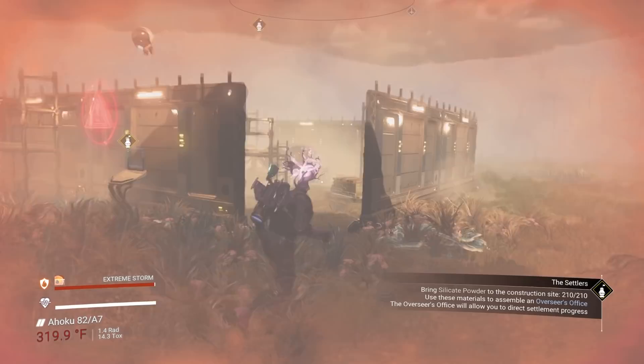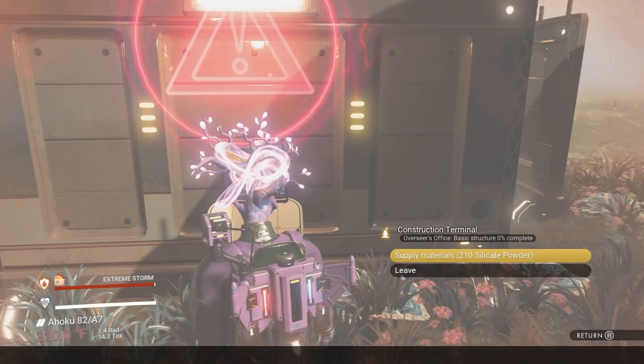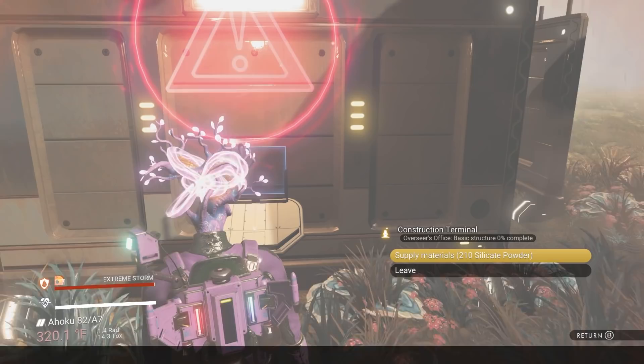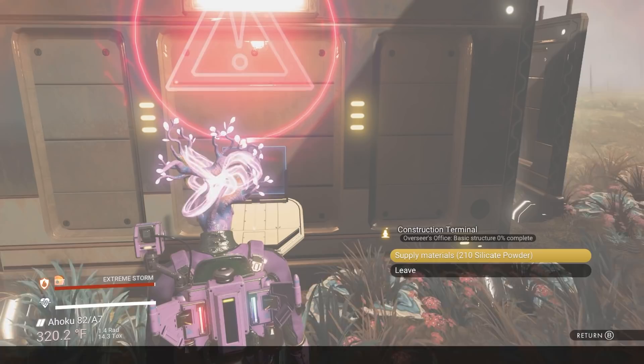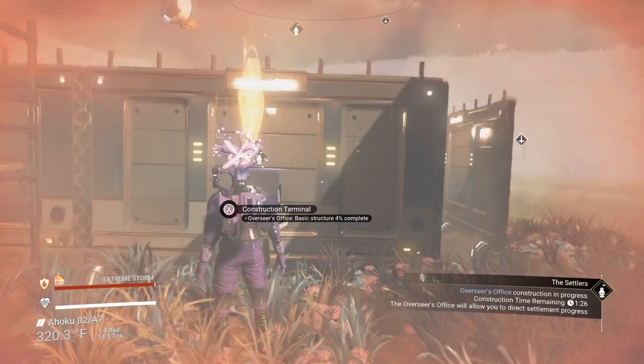Once you've settled on a settlement — no pun intended — the first thing you have to do is create your overseer's office. These buildings will look like they're under construction because they have walls put up on them. We need 210 silicate powder. This is not a guarantee; it randomizes the items you need. I've seen 190 ferrite dust and different kinds — some kind of basic building block material. I have that, so good.